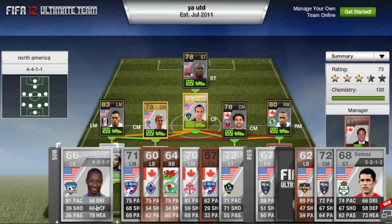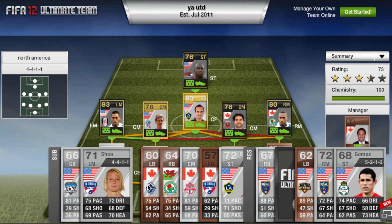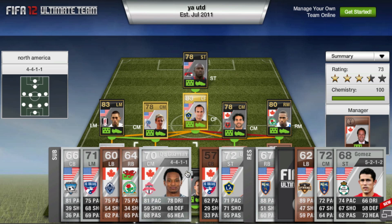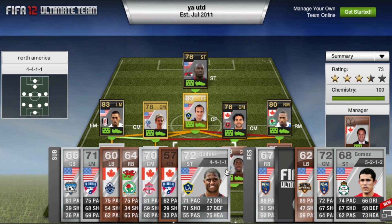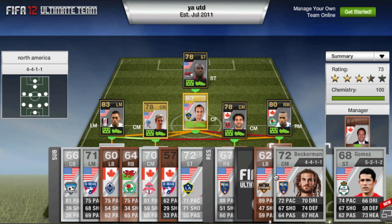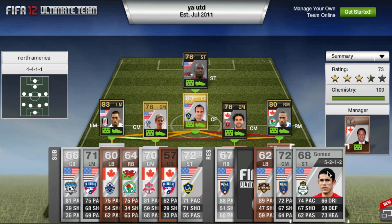Some other options: Opara at center back with 81 pace is commonly used alongside Win. Breck Shea has good ball control. Tabert from Canada is the only bronze four-star skiller left back in the game with 75 pace and good free kicks. Henley helps with Howlett's chemistry. De Guzman is a good silver Canadian from Toronto. Russell is a great right back from the MLS. Beckerman is a hidden gem — he scores goals like crazy.